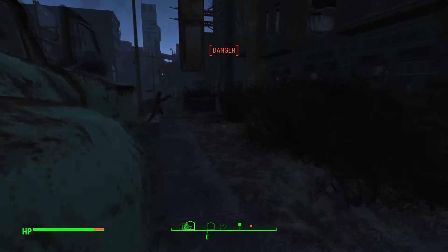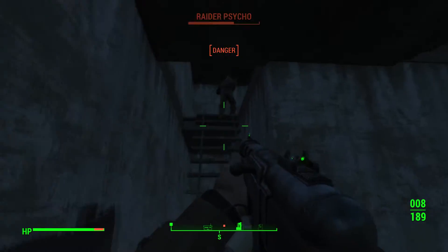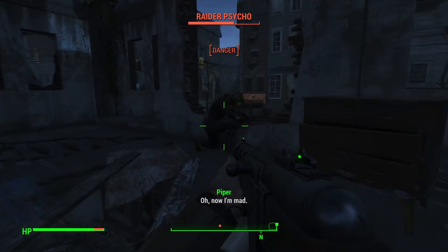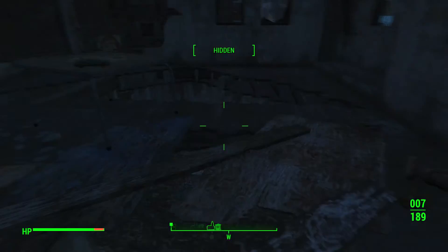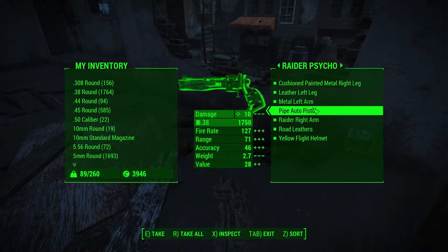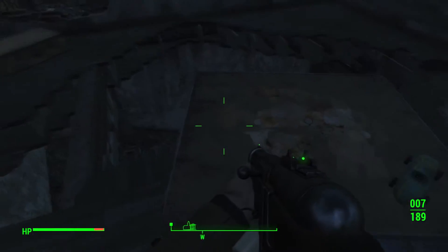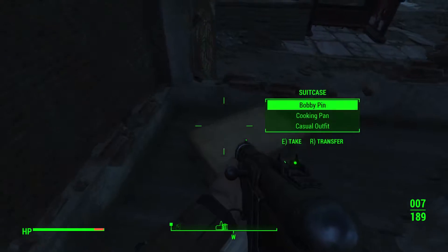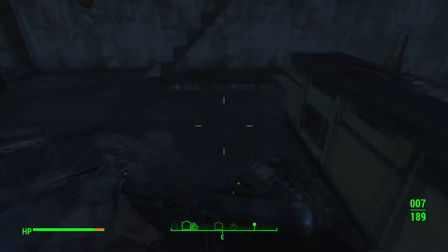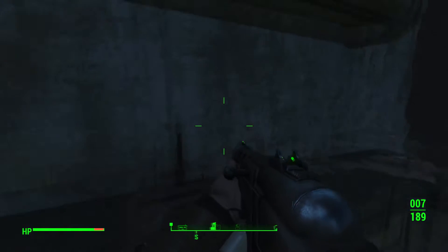Bad idea, Raider Psycho — bad idea. Where are you? Oh, you're up there. Watch this. You should have kept your mouth shut. I'll take some rounds, and this for the ammo. Let's see if there's anything cool in here — he's got a bobby pin, I'll take that.